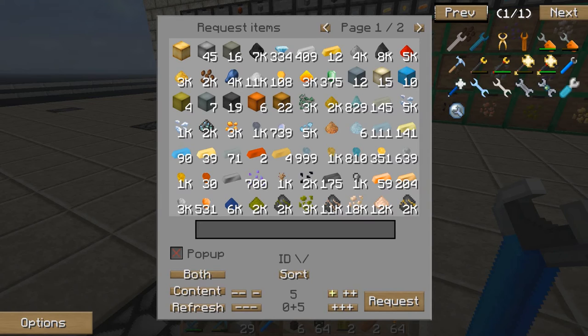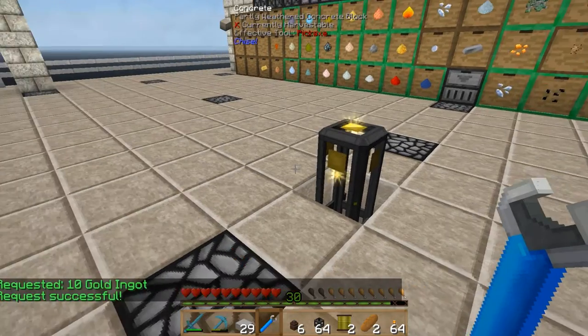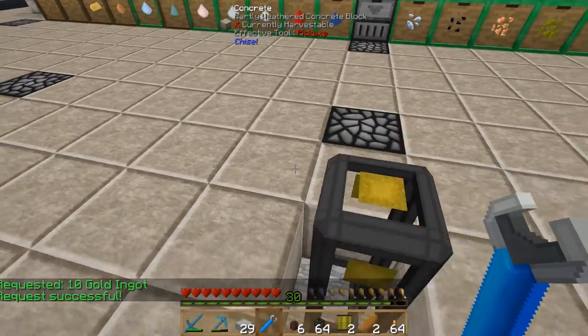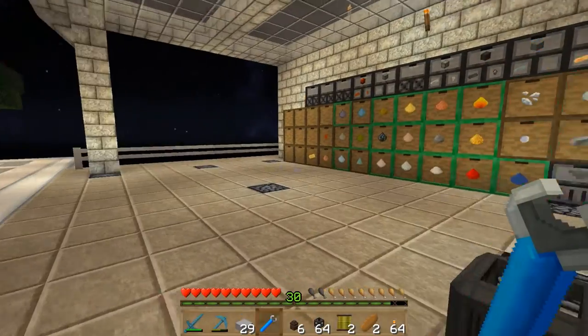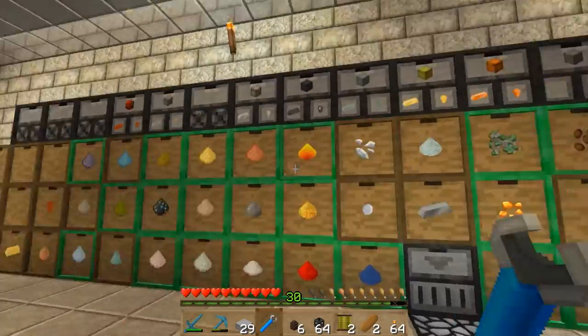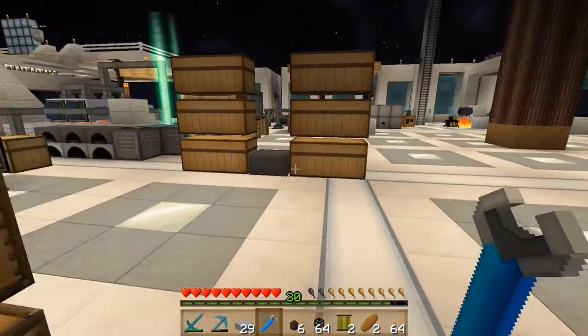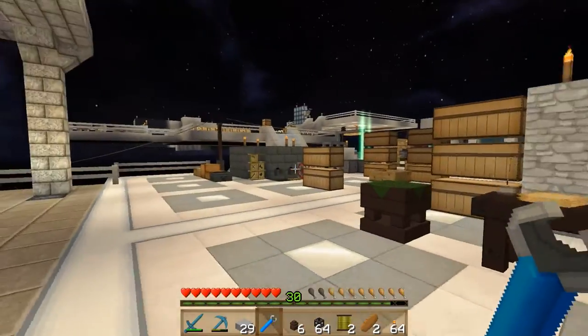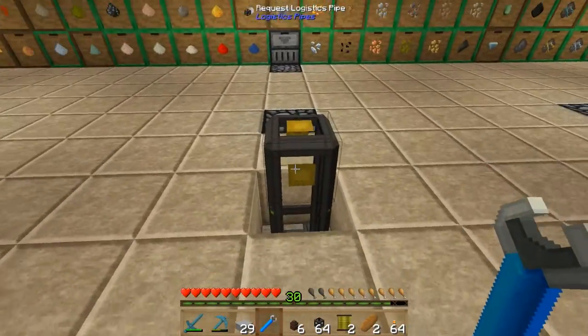The important ones for us at the moment are this and the request button. So let's choose some gold ingots — there isn't 15 in there so it won't accept that — we'll choose 10. Hit the request button, it tells us that's been successful, and they should pop out of here — and there are our 10 ingots, as simple as that. On its own that hasn't really added much value yet because we could just pop over and grab whatever we wanted, but where it's really going to come into its own is linking all these various chests sitting around into the system so we can access everything at this single point.